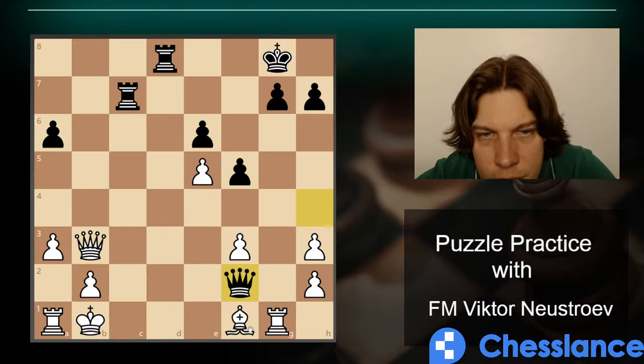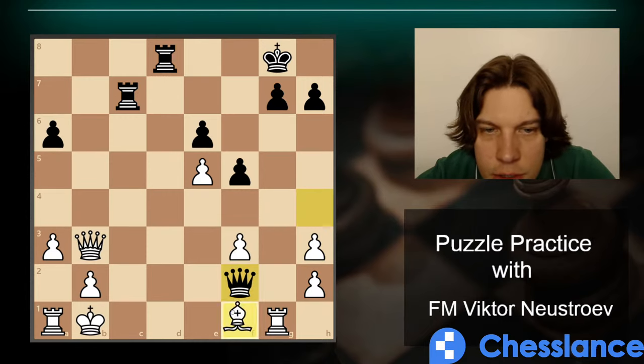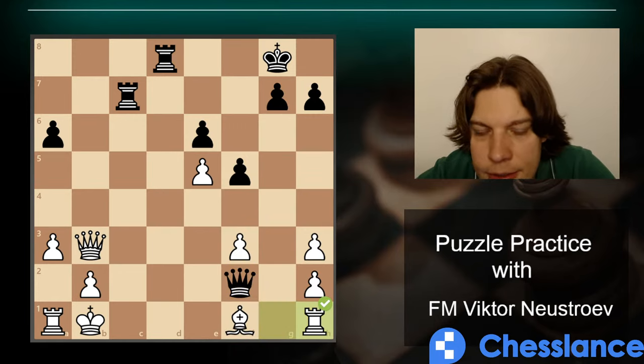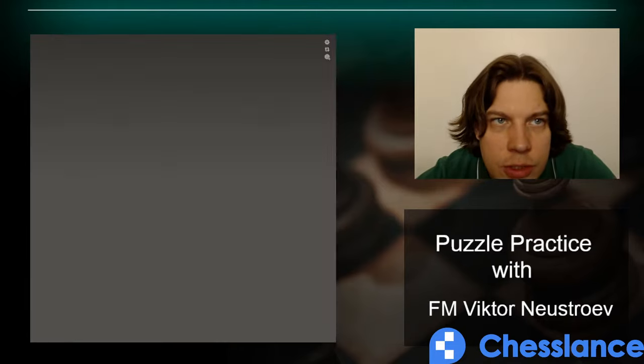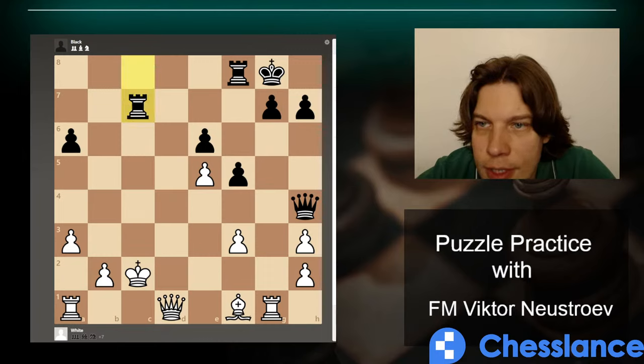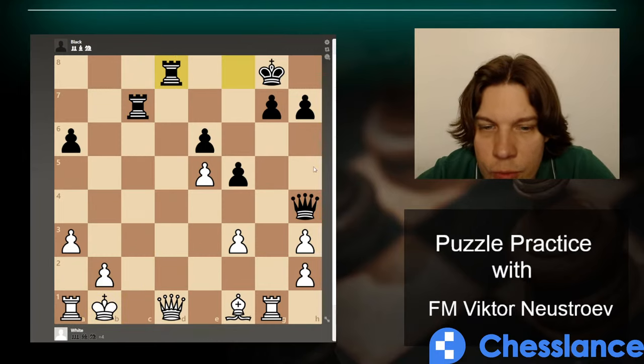Bishop e6 maybe — we sacrifice the exchange and take on a6. But okay, that's wrong. Rook h1 then — Rook c1, let's analyze. Chess.com sometimes suggests really difficult puzzles. What's wrong with Queen e2? This is our last puzzle for today. The bad thing is they have a strong attack — Queen e4, and they threaten with this. So for example if we move our bishop we are covering this square.